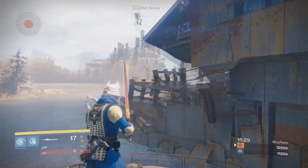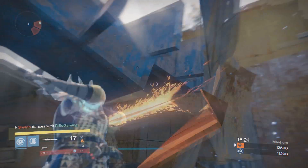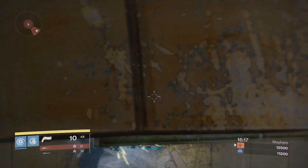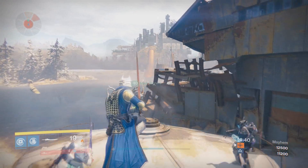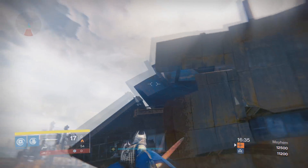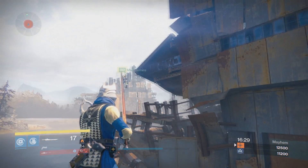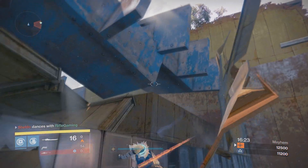So once you're over here at this water tower, you just want to simply jump behind this bent metal. It can be kind of tricky with the Warlock — you want to make sure you have max agility. With the Titan, it's really no problem because you can get behind this bent metal easily with the Twilight Garrison. This glitch is going to involve the Warlock and the Titan in order to get through these invisible barriers. This glitch has been known for quite some time on Rusted Lands, but there really was no benefit of being behind here, so I never made a video of it.